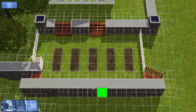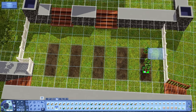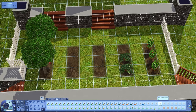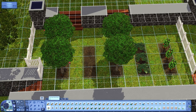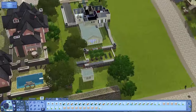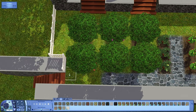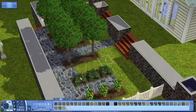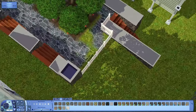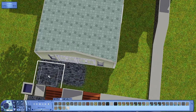I actually do get the garden done in part one — I thought it was part two but it's not. I put in patches of dirt and got in two rows of various fruits and vegetables, then three rows of trees. I think the trees are apple, plum, and lime, and the other plants are grapes, lettuce, and peppers or tomatoes.